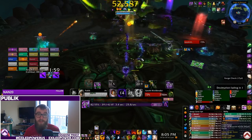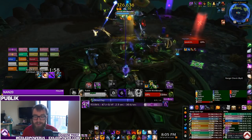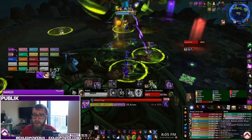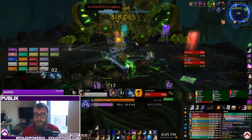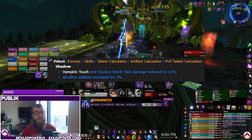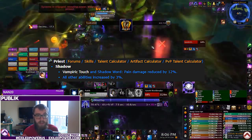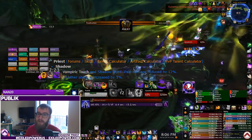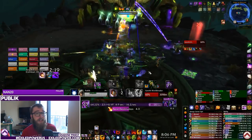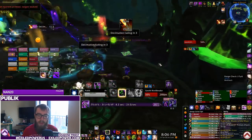The first thing I want to cover is what has changed since my last guide, which was 7.2.5. Believe it or not, we haven't had that many changes - the main reason for a new video is new tier sets and new items. Recently there was a hotfix that nerfed Vampiric Touch and Shadow Word: Pain damage by 12%, which were our two hardest-hitting abilities. To compensate, all other abilities were buffed by 3%. This comes out to a slight nerf overall, but the goal was to reduce our reliance on DoTs. We're still very competitive after these changes.